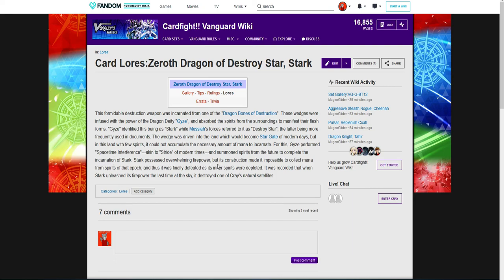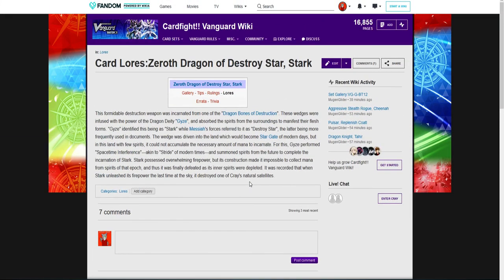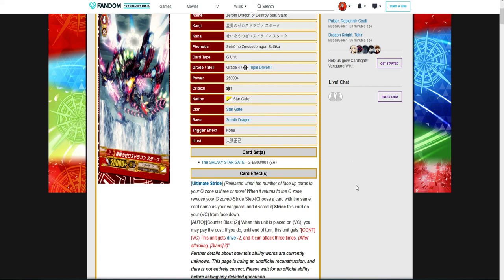Stark possessed overwhelming firepower, but its construction made it impossible to collect mana from spirits of each batch, and thus it was finally defeated as the inner spirits were depleted. It was recorded that when Stark unleashed its firepower last time at the sky, it destroyed one of Kray's natural satellites. Not a lot to go on. Again, I guess I'm just so underwhelmed by this card. Let me know what you guys think down below, and I'll see you all next time. Peace.